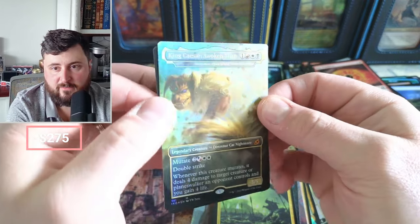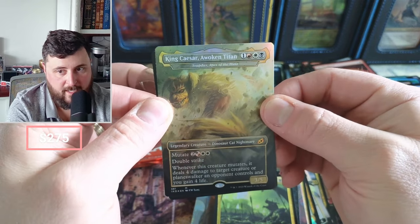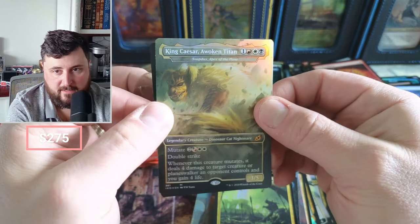Awoken Titan in foil, but I think it's the wrong Titan — I could be wrong. It could be the wrong Apex — a Cat Nightmare Dinosaur Cat. I'm going to sleeve it up because I'm not sure.